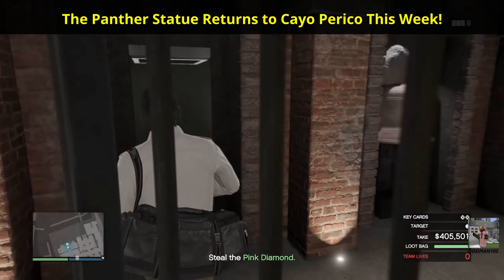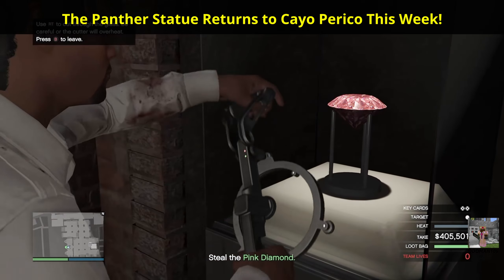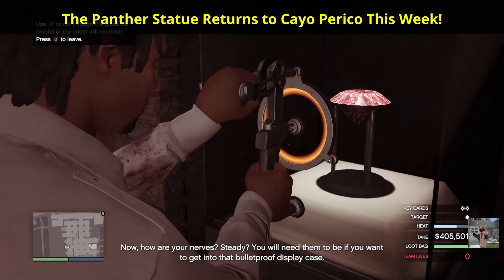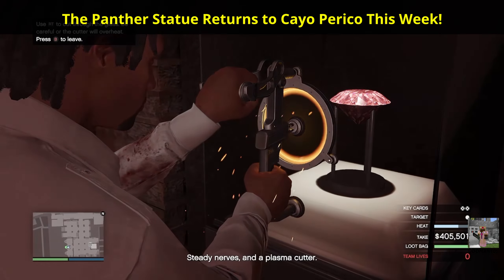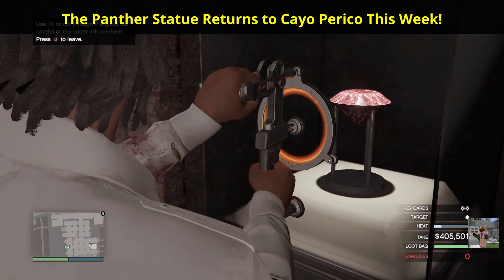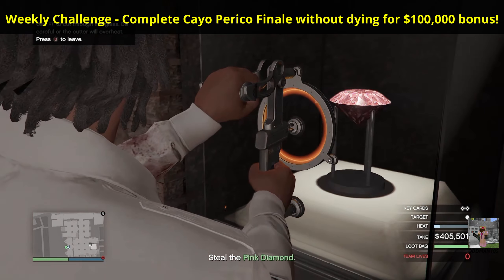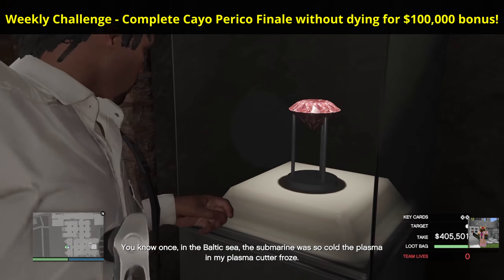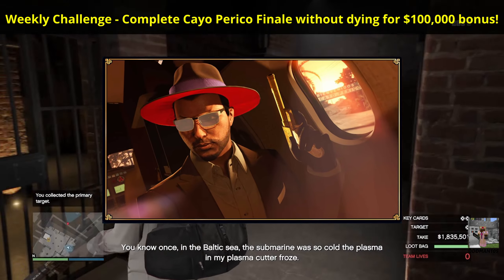The main topic for today is that the Panther Statue makes its return to GTA 5 Online during this event week. All players are guaranteed to have the Panther Statue on their first run — and only their first run — of the Cayo Perico Heist. So don't sleep on this; that's an easy $2 million payday. Also, by completing the Cayo Perico Heist finale without dying for the weekly challenge, you'll receive the Strickler hat and a $100,000 bonus.